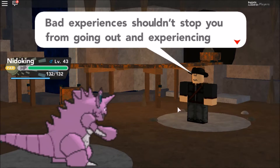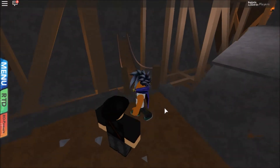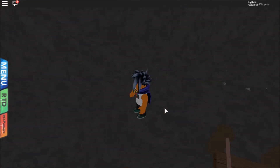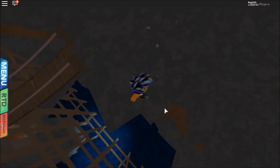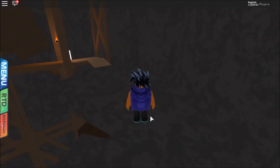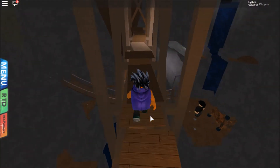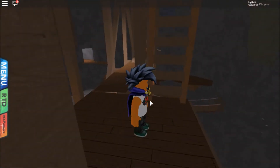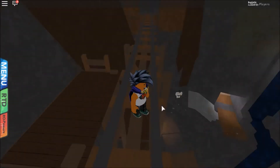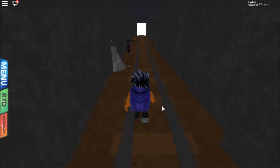Bad experiences shouldn't stop you from going out and experiencing wondrous things for the first time — use this as a lesson and move forward. That's not the way to go. Wait, can we go up here? Oh, we can go up here. It's kind of confusing because the ground blends in with the walls. Looks like it goes higher and higher. We're going up a ladder — what? Do we wait for the minecart or keep going? Hopefully we don't fall. Oh, another entrance or exit.